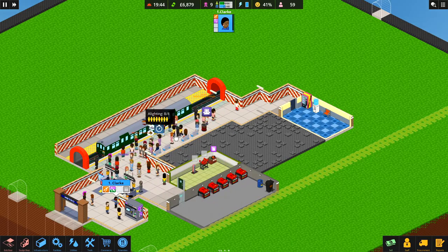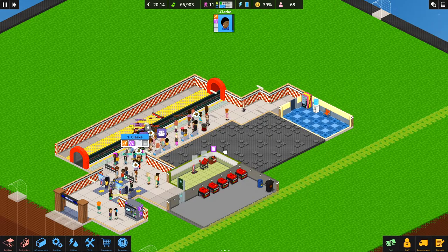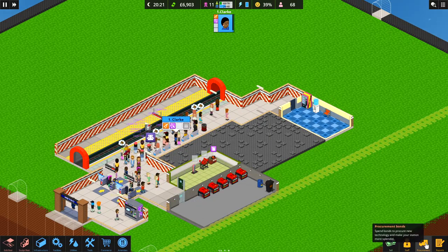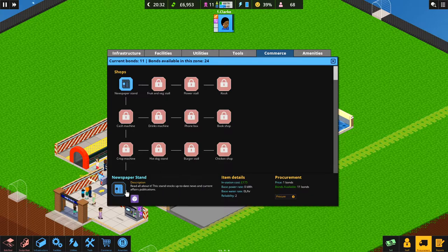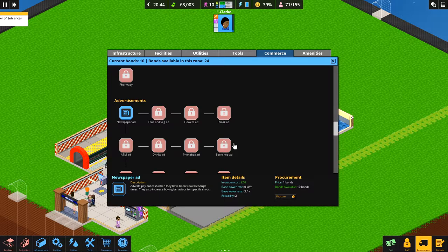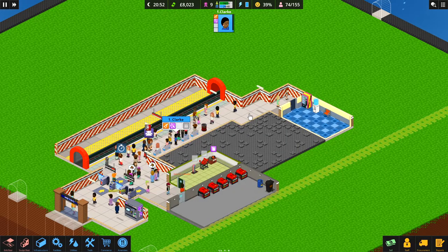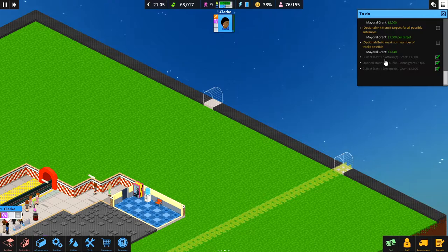What are people complaining about now? This is quite a small area and they're already complaining quite a bit — overcrowded, prices a little high, need more prestige, bad shopping range. I can probably sort the shopping range through procurement. We've got 11 bonds coming in thick and fast. Let's get a newspaper stand — it's the only shop available at the moment. We've just earned another thousand pounds — very nice.